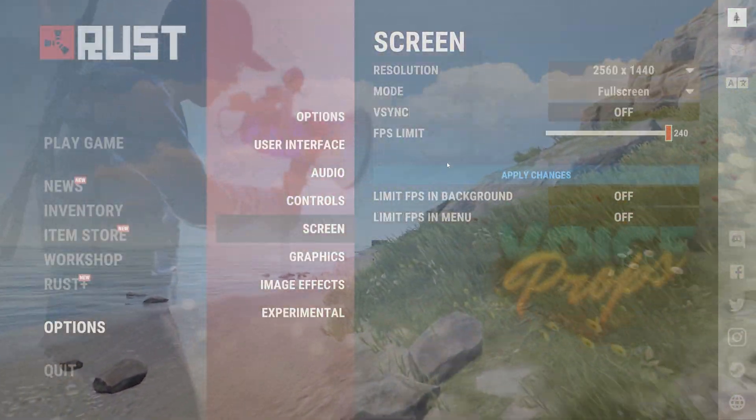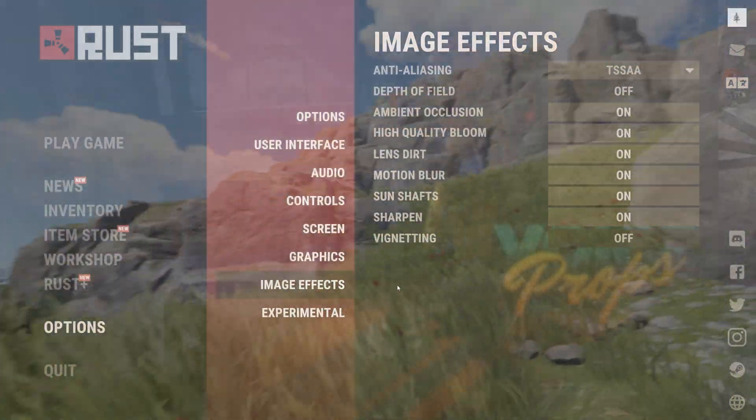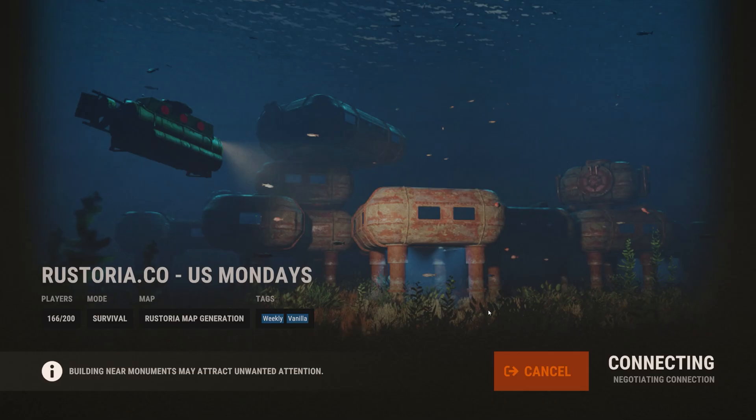It's been a while since I've done any Rust content. Today I'm bringing you the 7800X3D and the 4060 Ti in 1440p on pretty much the default graphics settings — I changed a few tiny things around.